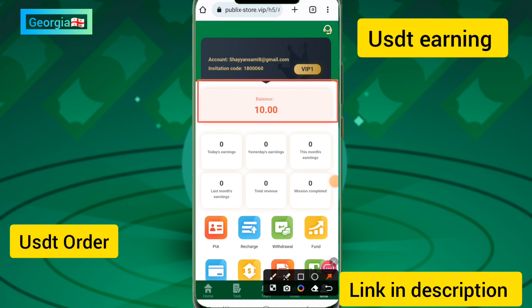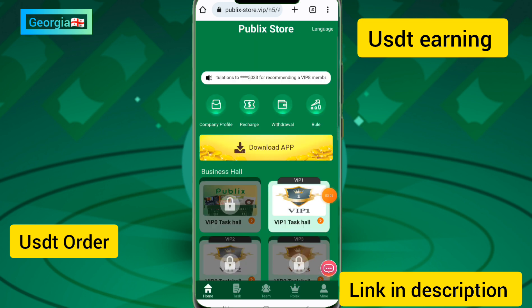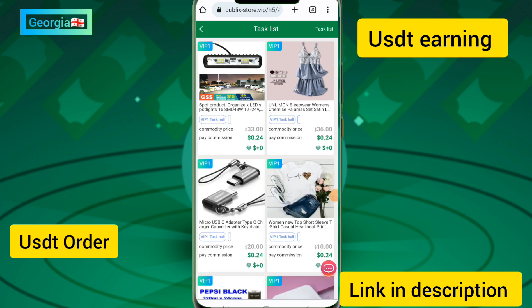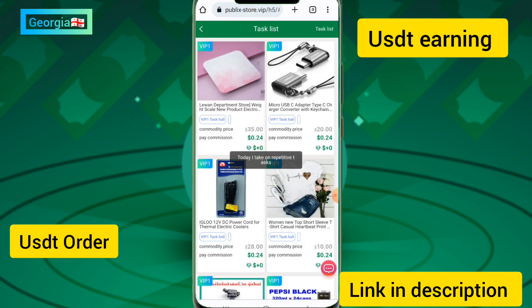You can see I have successfully upgraded to VIP one on this site. My VIP one upgrade has been confirmed. Now I will show you how to complete a simple task. If you want to complete a task, click on the VIP one submit now option.